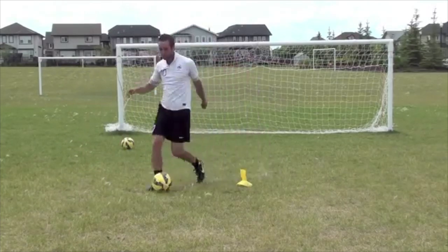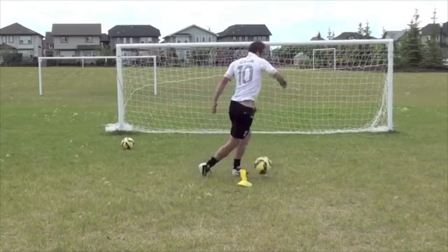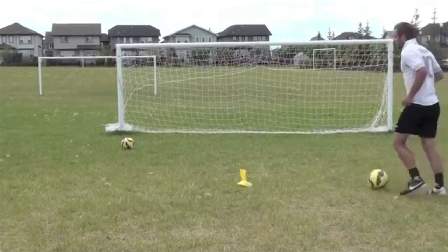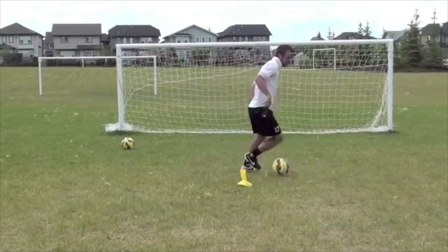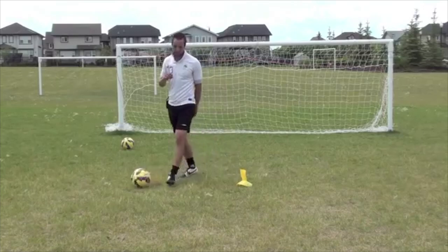I'm not doing these at blistering speed — that's for you to practice. What I want to talk about is the basics of the move, why it's important, and when you should do it. Body feint: fake one way, go the other way. There are tons of different ways you can do it. You can do it going forward, or backwards with your back to goal and your back to the player — fake one way, go the other way.